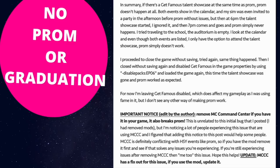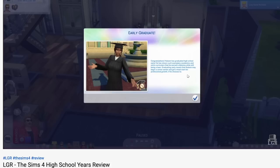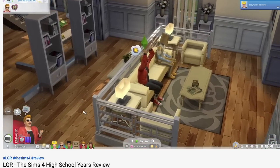The prom and graduation issues stem from poor game design, and the Sims team really needs to fix this. There is a workaround: if a Get Famous talent showcase is scheduled at the same time as prom, prom doesn't happen at all. Both events show in the calendar and you get invited, but it doesn't happen. You'll need to cancel any events on the day of prom, or even disable the Get Famous pack altogether. Also, MC Command Center can cause issues with both prom and graduation. Unfortunately, I didn't see a firm solution for graduation — some say it only happens when you age your teen up, but that's a genuine bug the team needs to fix.